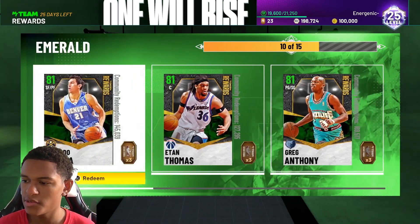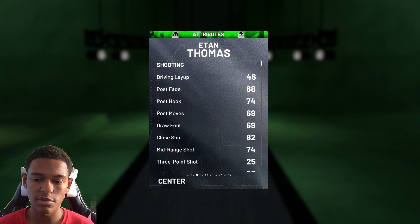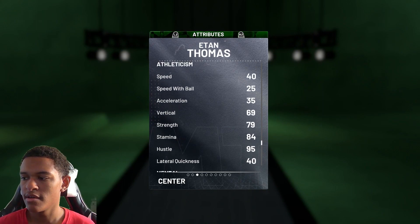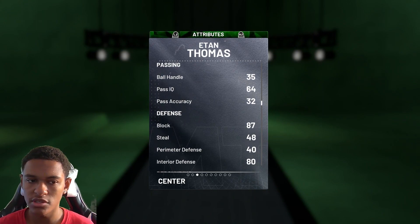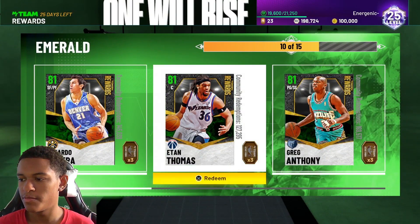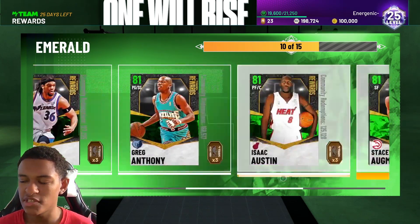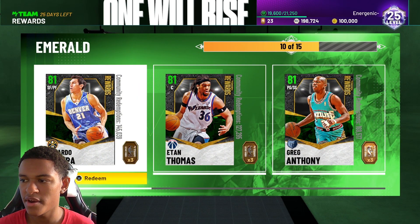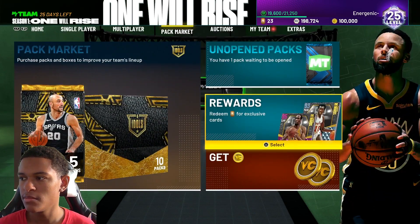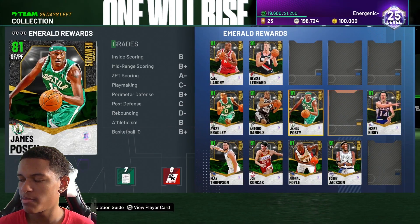Looking at big men, Etan Thomas is a center at 6'11. The main reason to pick him up is his 87 block and 86 and 83 rebounding. When you're first starting out and going up against gold players on domination, he's going to help you out there. I didn't personally pick him up because when I was grabbing emeralds I already had a decent enough team, so I just picked up whoever was first in the order. But if you want to build the best team, go get Etan Thomas.